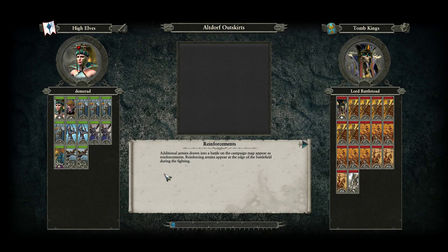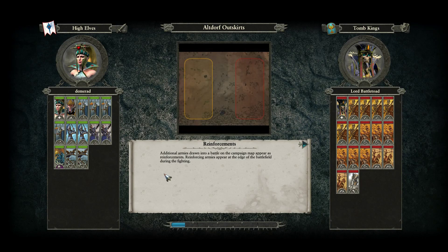Hello guys, what is going on? I'm here today with two battles. The first battle is going to be played as High Elves versus the Tomb Kings, and the second battle is going to be played as the Vampires versus the Skaven. So let's get into this.